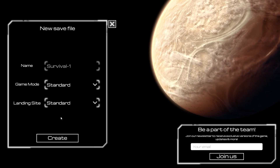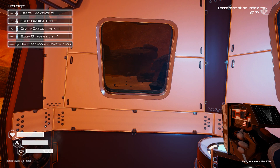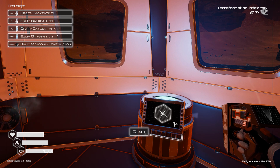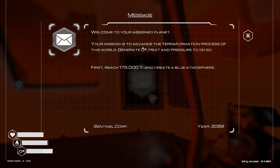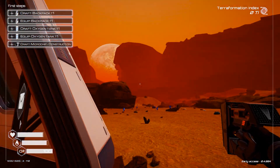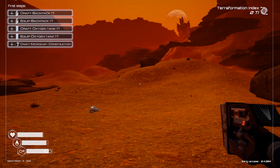Start with standard, that's what I recommend. I'm going to go for standard. Let's create a new save and load it. Now you see on the top left we've got 'First Steps' — this is what you need to do: craft the backpack then equip it. But first let's read the message: 'Welcome to your assigned planet. Your mission is to advance the terraformation process. Generate O2, heat and pressure. First reach 175 TI and create a blue atmosphere.' The year is 3058. We just landed here in this pod and we need to make the skies blue by terraforming this planet.